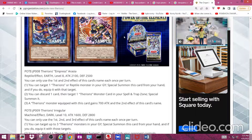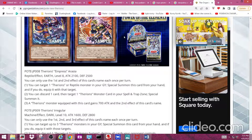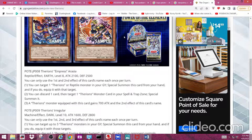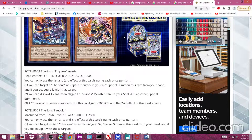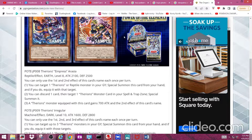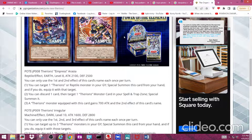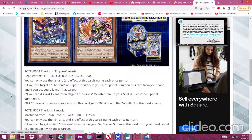First off we have Therion's Empress Arrasia. It's a Reptile Effect Earth monster that's Level 8, has 2100 attack and 2500 defense. Its first effect reads: you can target one Therion's or Reptile monster in your graveyard, special summon this card from your hand, and if you do, equip it with that target. That's basically the typical Therion effect. The second effect: you can discard one card, then target one Therion's monster card in your spell and trap zone and special summon it.